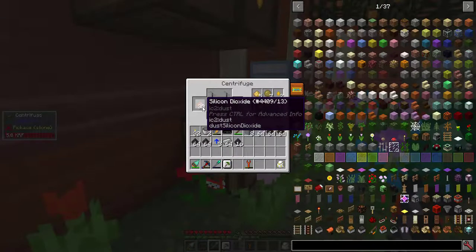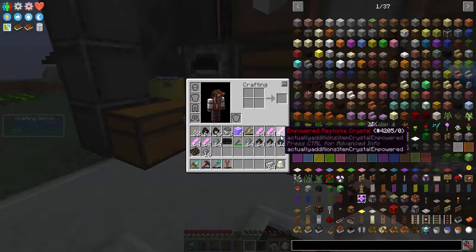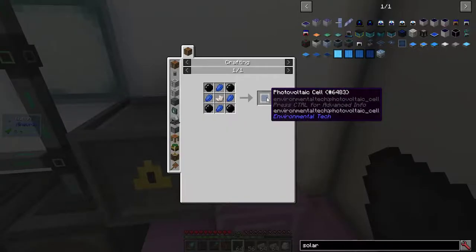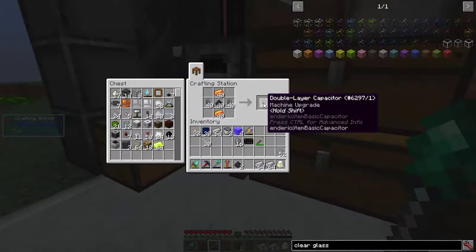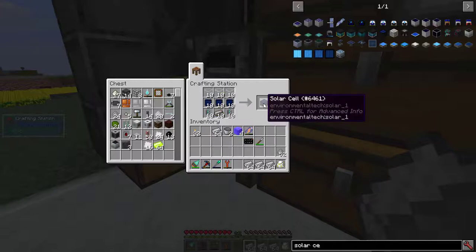Half a stack or so of silicon dioxide isn't quite enough, but I'm getting there. It took a while, but I did get all the empowered Restonia I needed. Now I can craft my 80 basic capacitors — yes, 80. Meanwhile, I also need 30 photovoltaic cells, though it wasn't really that hard compared to everything else we've done so far. 40 double layer capacitors, 20 octodic capacitors, and finally, 10 solar cells.